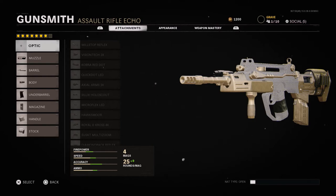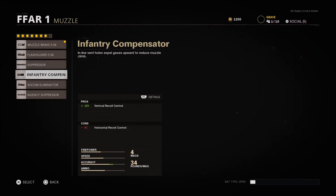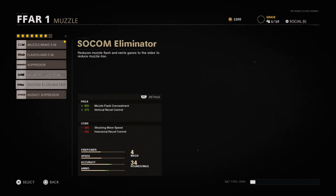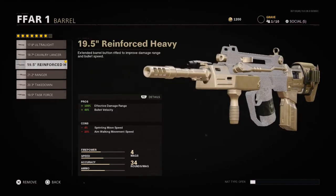You can run a sight if you prefer. I'm going with the muzzle brake — this is the only thing that really doesn't give you a con. It's only 4% vertical recoil control, but if we look at something like the infantry compensator or the SOCOM eliminator, we're going to get some cons to our horizontal recoil control. We don't want that with this gun because horizontal recoil is one of the hardest things to control in Call of Duty. So that muzzle brake works out really, really well.